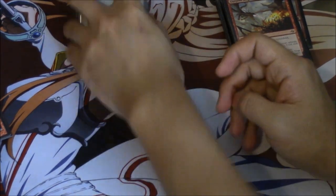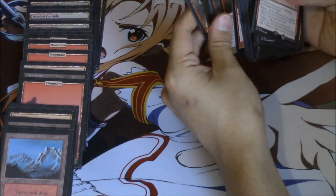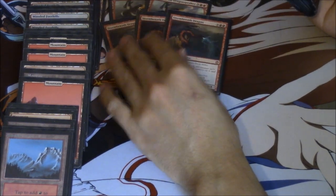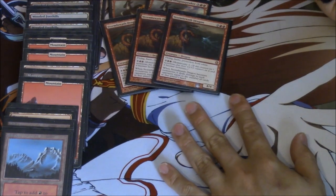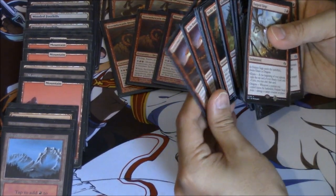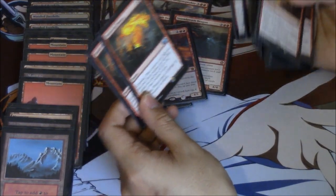22 total lands, which is pretty good for the deck. We run two Shalcon Dragon Speakers as our top end, and two or three Storm Breath Dragons. This combination will change — Storm Breath is very good with a card from our sideboard which I'll show you later. Two Ash Cloud Phoenixes.